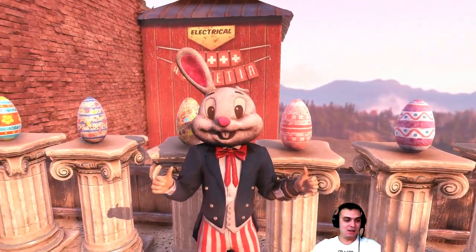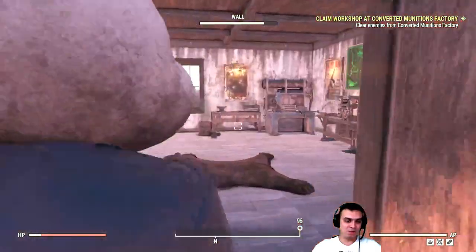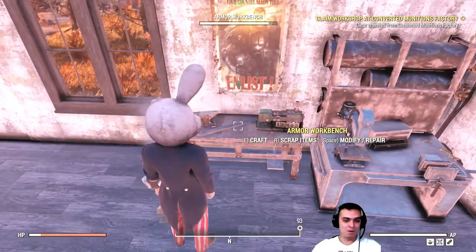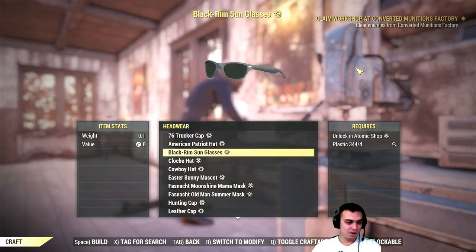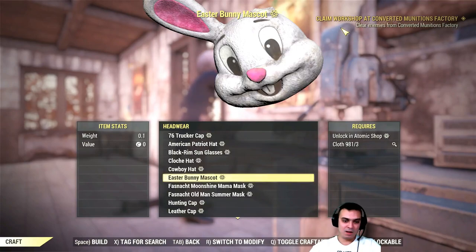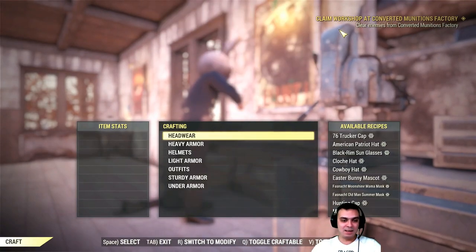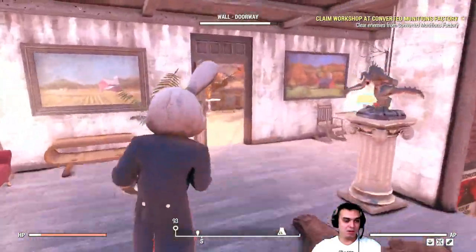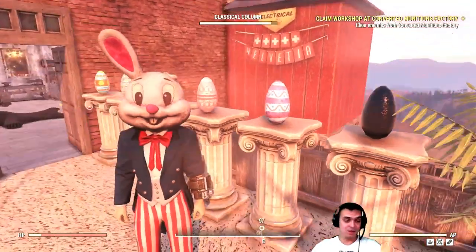Once you get all of the eggs, in order to claim your helmet, you'll need to navigate to your armor workbench, craft head wear, Easter Bunny — there you go — and unlock in the Atom Shop. The funny thing is I did not have to go to the Atom Shop to unlock the helmet.